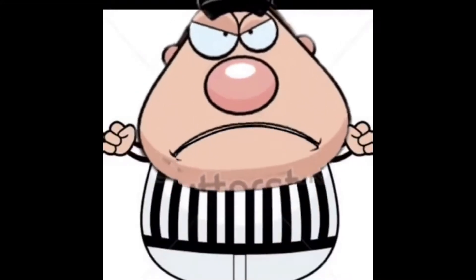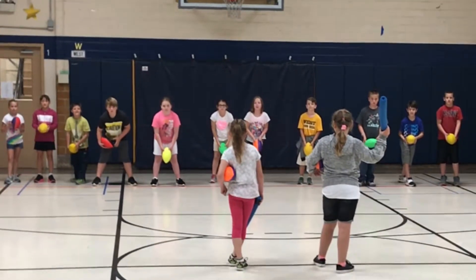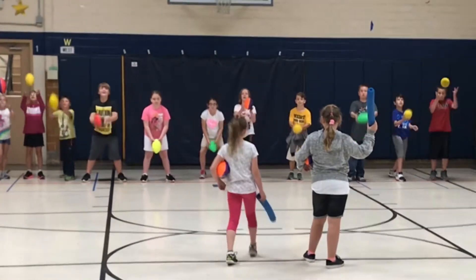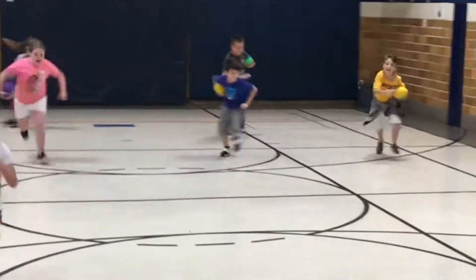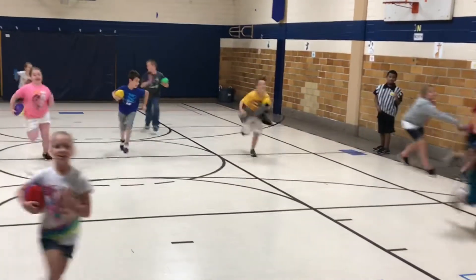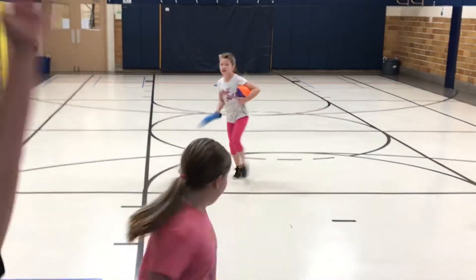Here are the rules. All players start with their own football. When the teacher gives the signal — down, set, hut — all players have to toss their ball in the air, catch it, and take off running to the other side to score a touchdown. You keep track of your own score.